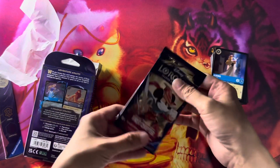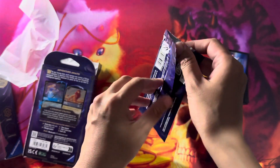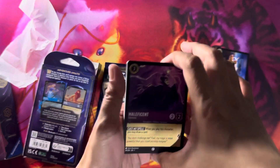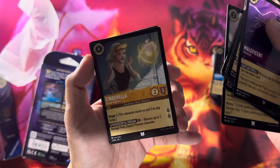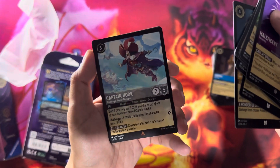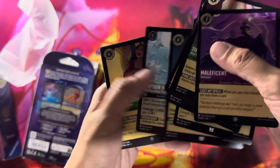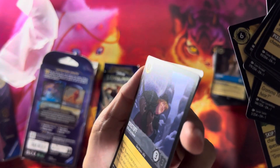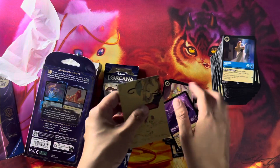Now let's open the booster pack — this is really what you want. Oh, this one's quarters, right? Okay, here we go. Time for the pull! Cinderella, Captain Hook — nice! Mother Gothel. Oh, it's just one there. And I think this is the foil Christoph — oh no wait, yes this one is foil. And it's another puzzle piece.